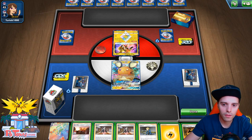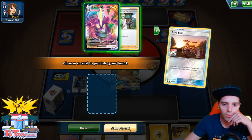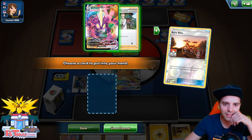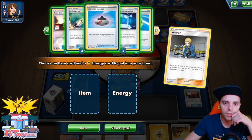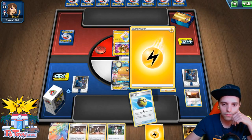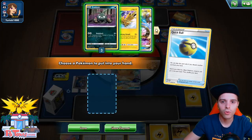With this weird hand, I think — are we able to dunk this guy with a Zapdos and two Electra Powers? Probably not. I'm gonna go for Acro Bike first to see what we get — a Research. But that gets rid of our Toxtricity VMAX. So we're gonna play it differently, playing it a little bit more safely. Let's go with the good old classic Quick Ball as well as an Energy.